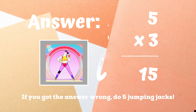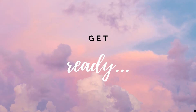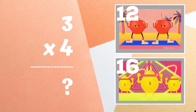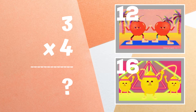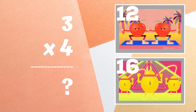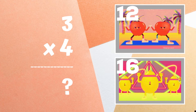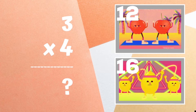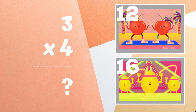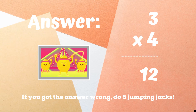Ready, go. Get ready. Three times four equals. Copy the exercises next to the answer you think is right. 12 is the right answer. If you got this one wrong, five jumping jacks.